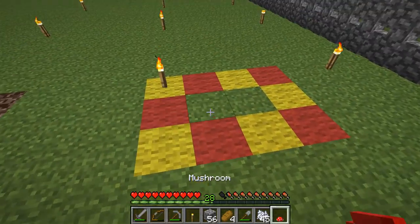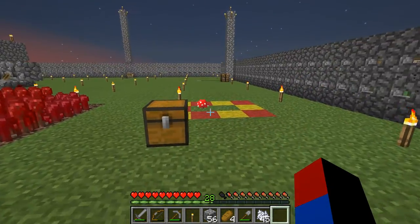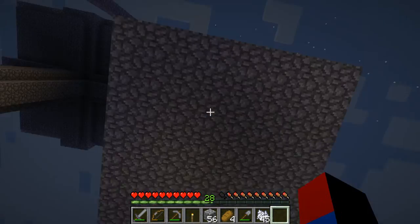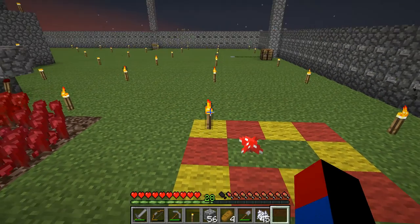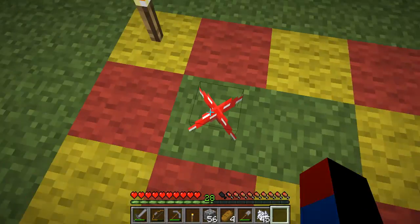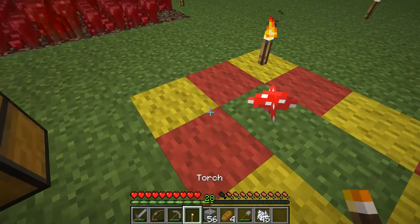Basically, these mushrooms cannot be exposed to sunlight while growing. You can't bone meal them unless there's no sunlight down here. This roof blocks out the sunlight. The mushrooms don't really care about light from torches, but if there is sunlight, they will kind of pop out. And if it's way too bright, they will pop out too.